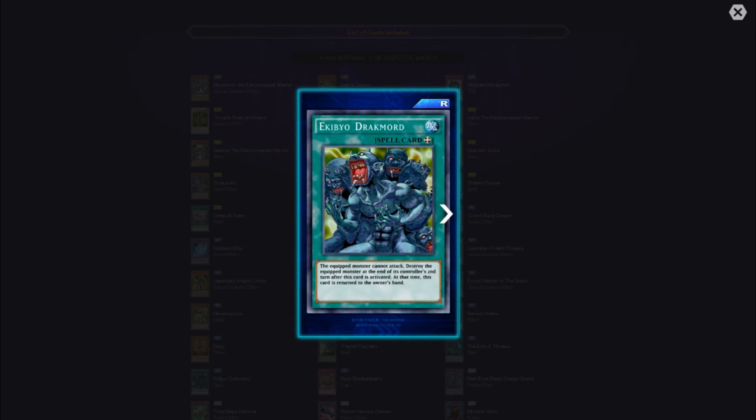The Kibyou Dragon or whatever it's called — the equipped monster cannot attack. Destroy the equipped monster at the end of the controller's second turn after this card is activated. At that time, this card is returned to the owner's hand. That is some serious trolling.